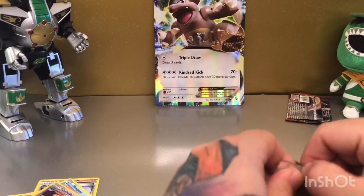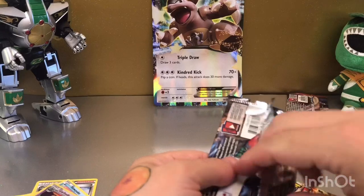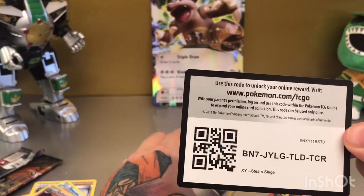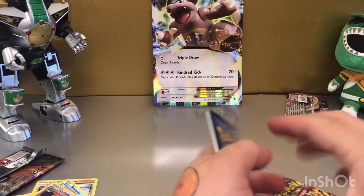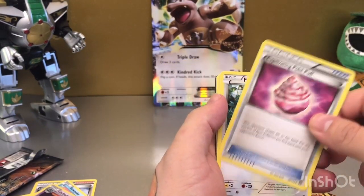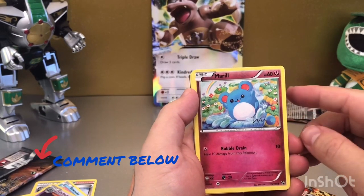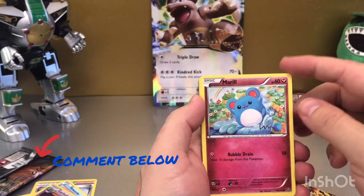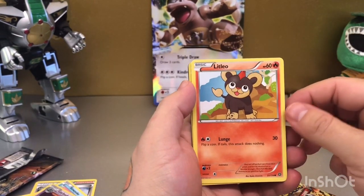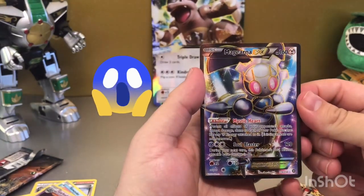Now Steam Siege — there's the code card for that one. Trainer: Ninja Boy, Driftblim, Captivating Poké Puff — that's a new one — Fletchling, Yanma, Marill. I used to love Marill when it first came in; I believe it was the Pokémon Movie 2000 he was in — I might be wrong, correct me in the comments. Sneasel, Litleo, Knit Arena reverse — and look at that full art, beautiful card!